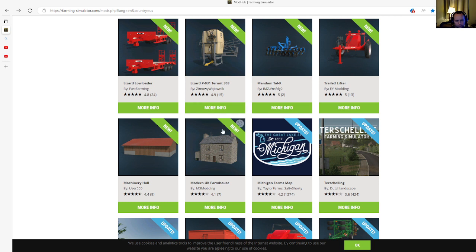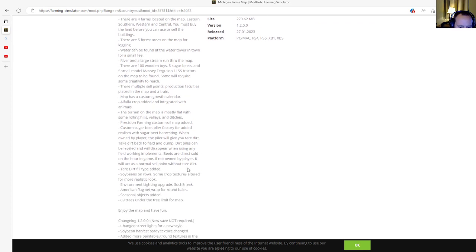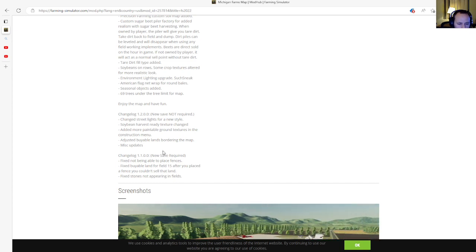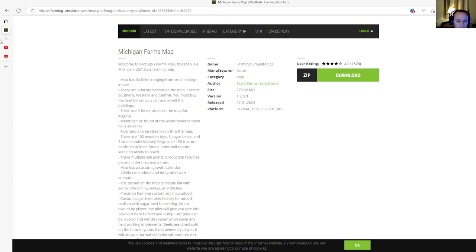That concludes the new mods. Now moving into the updated mods. The first update is to Michigan's Farm Map by Taylor Farms and Salty Shorty. This update is changelog 1.2, which includes new save not required, changed street lights to new style, soybean harvest ready texture changed, added more paintable ground textures in the construction menu, adjusted viable lands bordering the map, and miscellaneous updates. Available 27th of January 2023 for PC, Mac, PlayStation 4, PlayStation 5, Xbox One, and Xbox S.